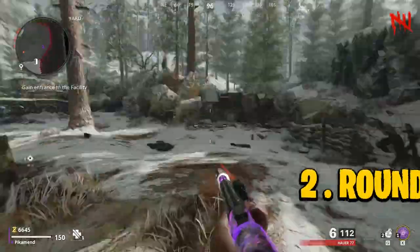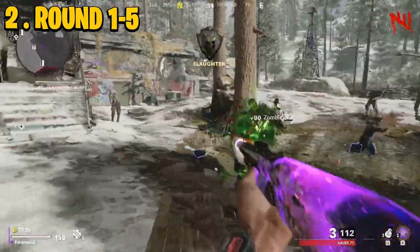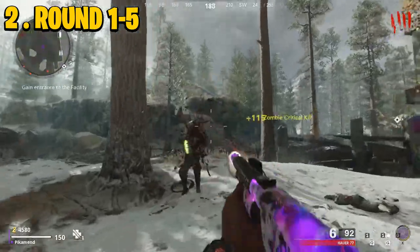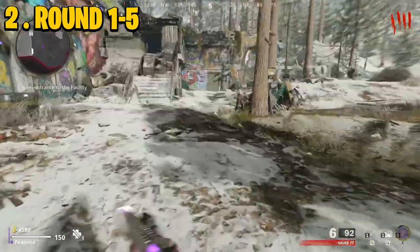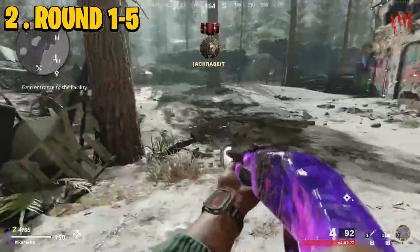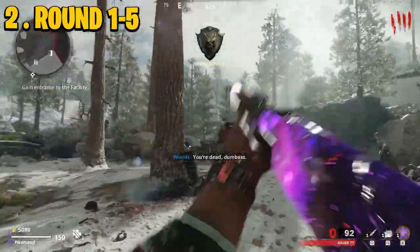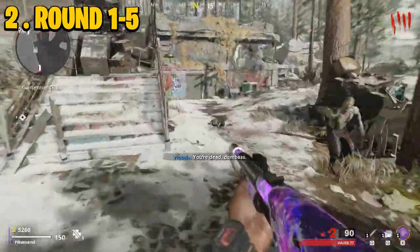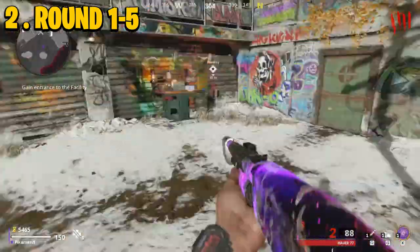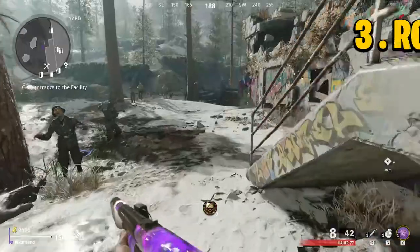Once you're in the map, the first segment is rounds one through five — the easiest part, but that doesn't mean you can't get hurt, so be aware of your surroundings. Let all the zombies come out and into the map before killing them; if you kill them while they're spawning they'll die without dropping salvage. With the HR 77 loadout you'll have an increased salvage drop rate, so let them all come in, then kill them carefully and as fast as you can to gather as much salvage as possible.